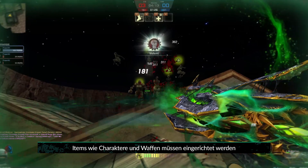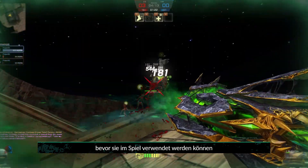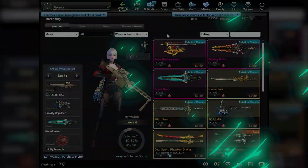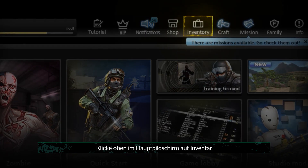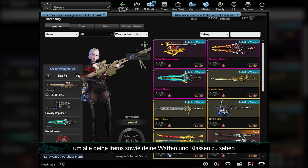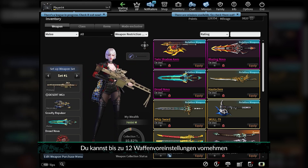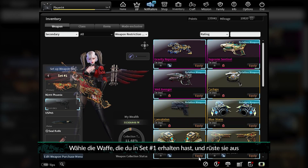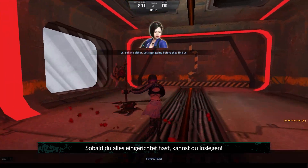Items such as characters and weapons need to be set up before they can be used in the game. Let's take a minute to set everything up correctly. Click Inventory at the top of the main screen to see all of your items, as well as your weapons and classes. You can set up a maximum of 12 weapon presets. Select the weapon you've received in the set number 1 preset and equip it. Once you've got everything set up, you're ready to jump in.